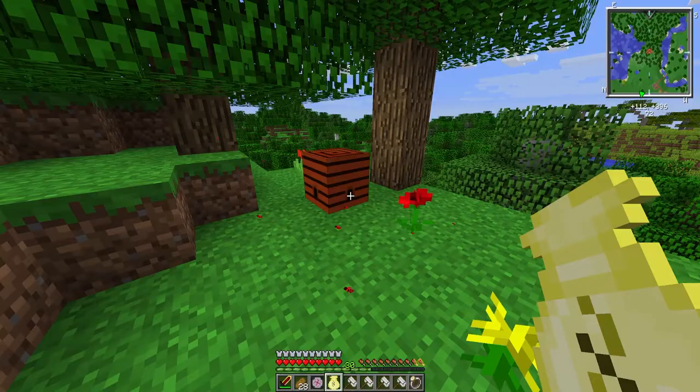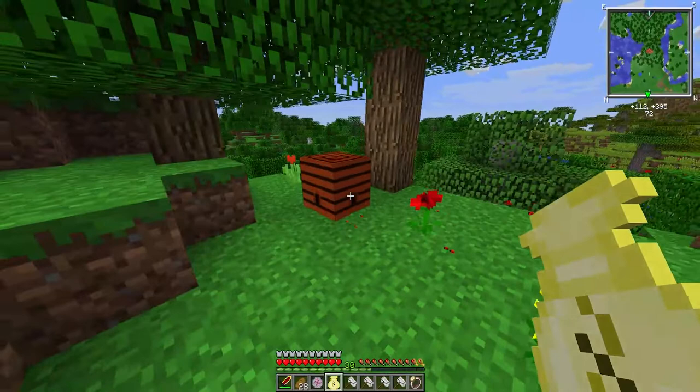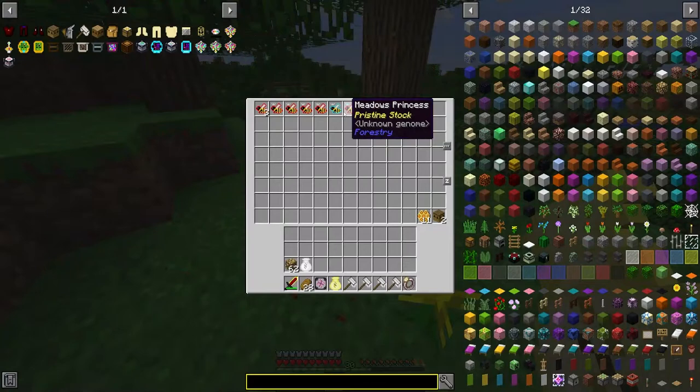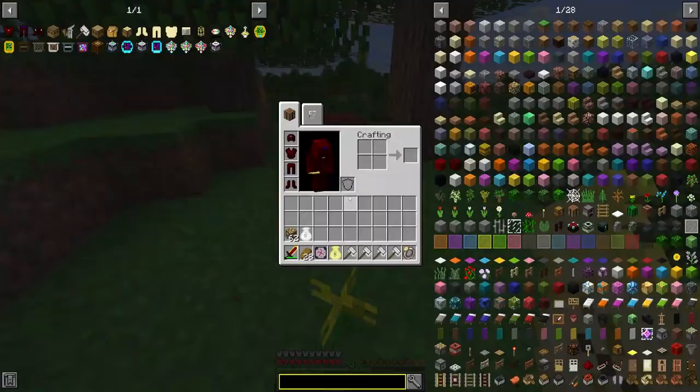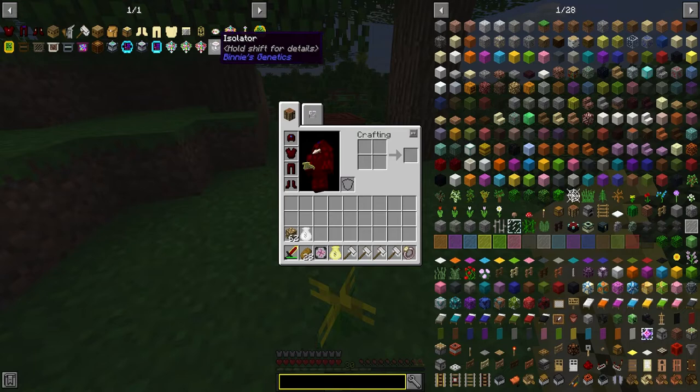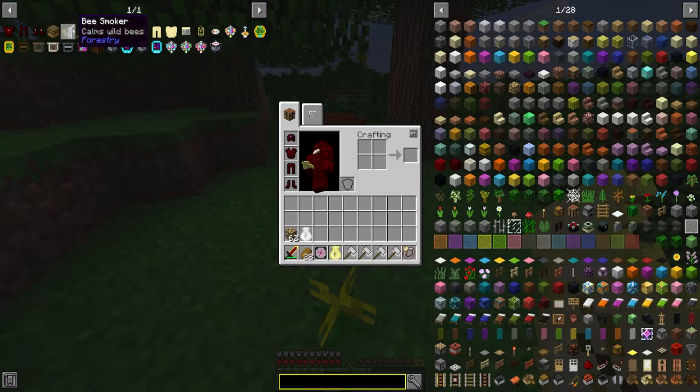Welcome to episode 6. This episode is going to be all about bees. If you watched the previous episodes, you know I already have a bunch of bees from quarries — placing quarries above beehives and getting a bunch of bees. Every item here is from Binnie's Bees, Extra Bees, or the Forestry mod pack, which adds the bees.